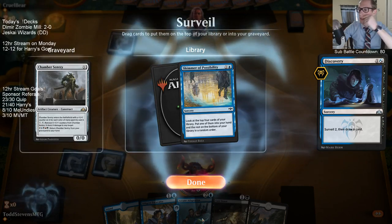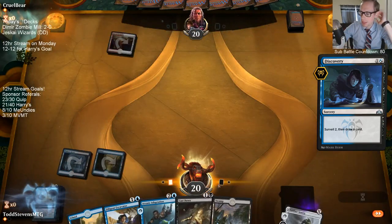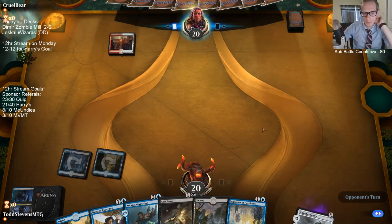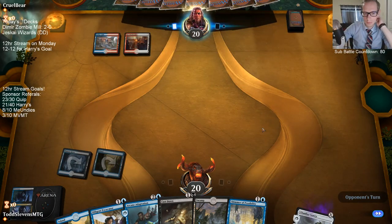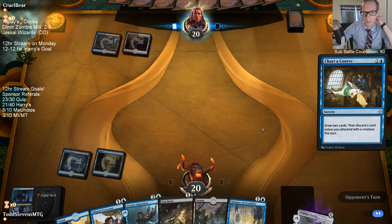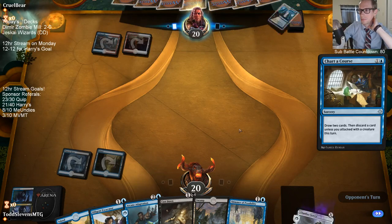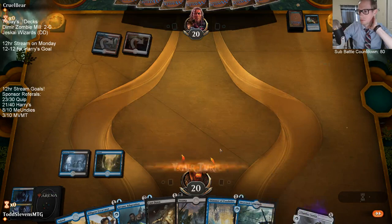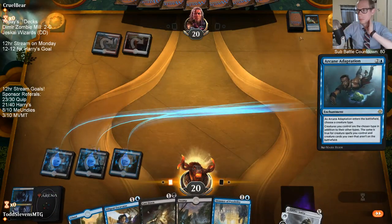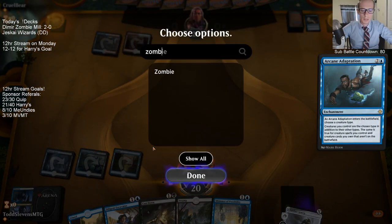Next turn we're casting Adaptation, the following turn Shimmer plus Cast Down or Shimmer plus Excavator.